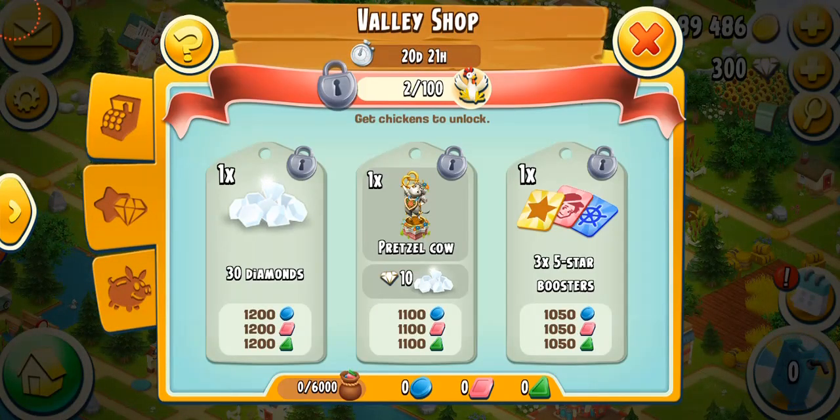So we come over here to the main shop. We can see we're going to be getting this beautiful pretzel cow decoration with 10 diamonds. That's going to cost 1,100 tokens each and we have to collect 100 chickens in total. Somebody's already collected two chickens, which is cool. We've got 20 days and 21 more hours.